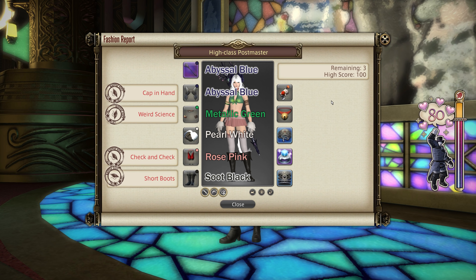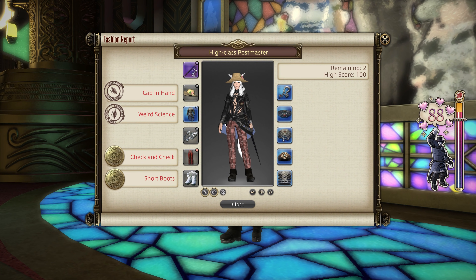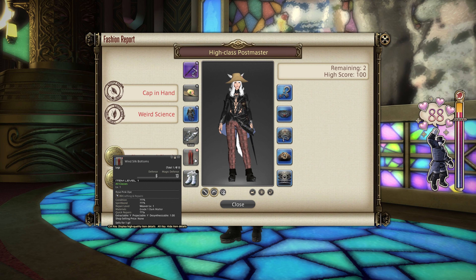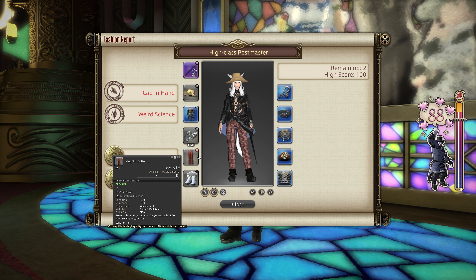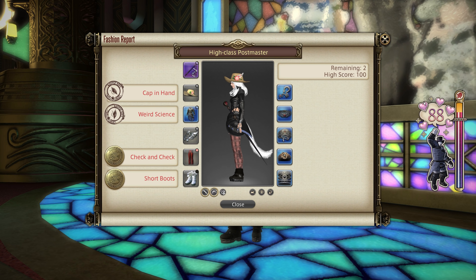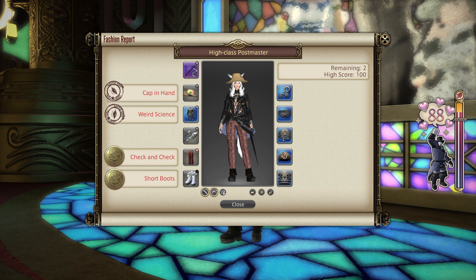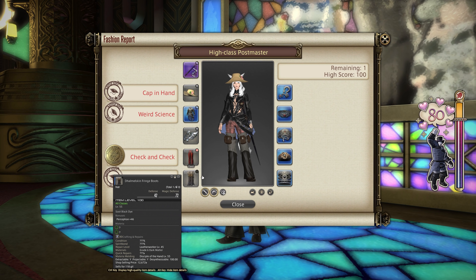For the easiest 80 possible, there are really two ways to go about it. The first is by equipping the Windsilk Bottoms — usable by all classes level 1 and above — and the Cyan Adventurer's Boots. Dye the Windsilk Bottoms Rose Pink and dye the boots Soot Black and you'll have an 80 guaranteed — in fact an 88 — as long as you have something equipped in all other slots. Another way is to dye any boots in the game Soot Black and have the Windsilk Bottoms with Rose Pink, which also gets you 80, as you can see on screen.